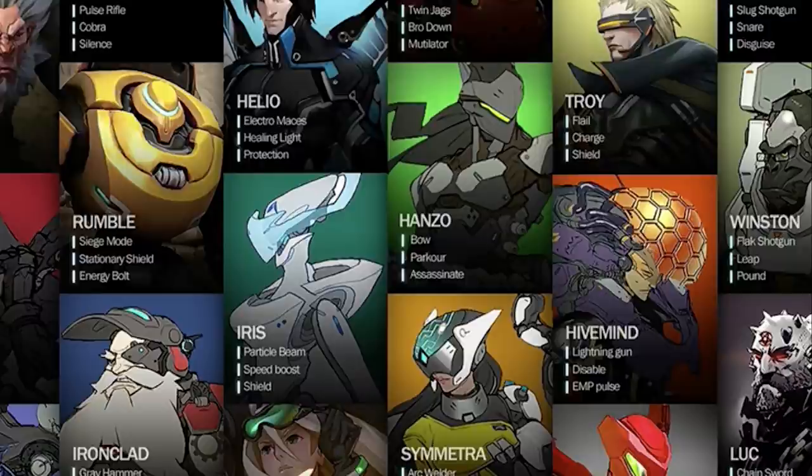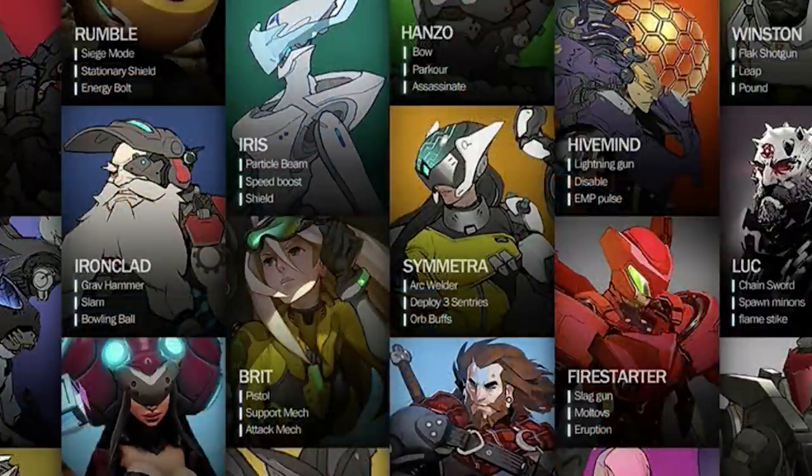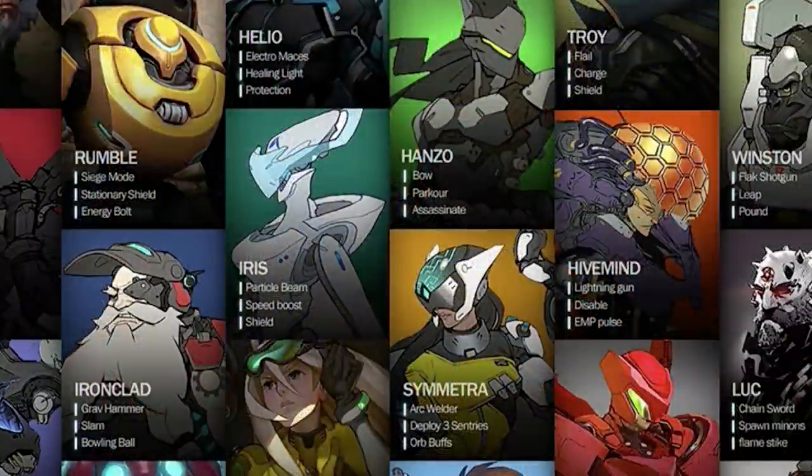Iris is a unique looking support character as well — got particle beam as a way to damage people, and then speed boost and shield as support-type abilities. Speed boost obviously reminds me of Lúcio. Next is Brit, who has pistol, support mech, and attack mech — clearly Brit looks like Tracer in a way, just kind of has that vibe. But those are D.Va-type attacks — having a mech to hop in — while pistol is completely different.